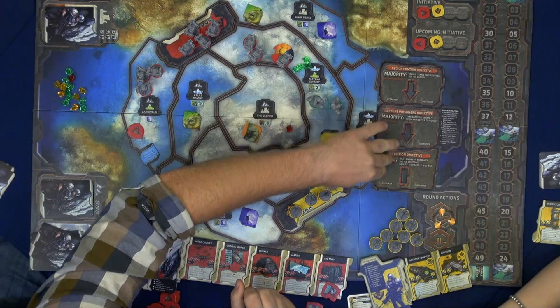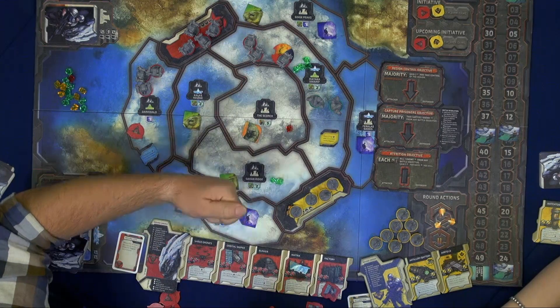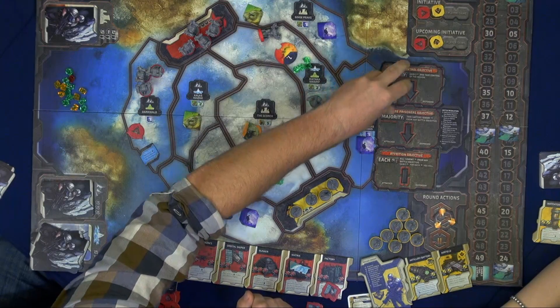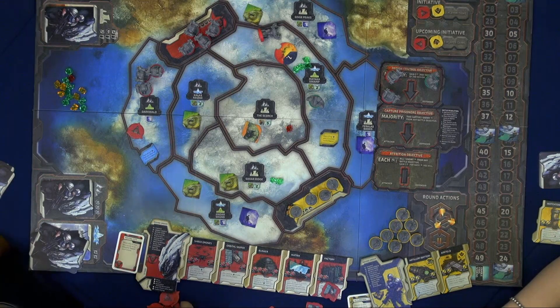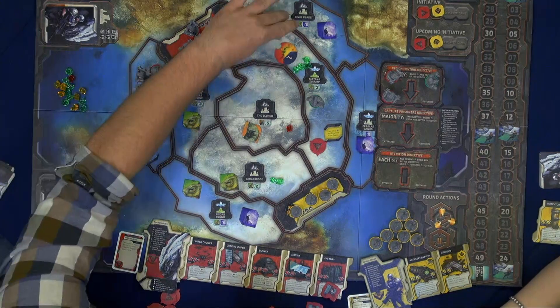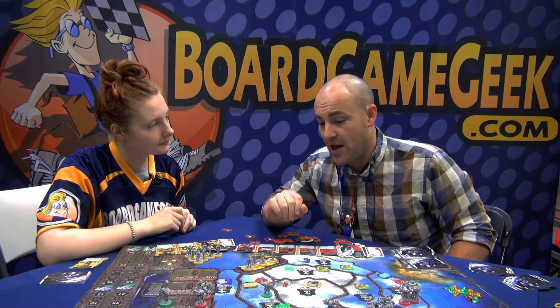What happens is each of these objectives will resolve and give us a bonus for winning that objective. In the top one, if I have the most units versus the opponent — whoever has the majority — they will immediately score two points and take control of the region. This means they'll be able to build structures there in the future, and their opponents must leave the region. Even if you have no units left, they have to leave — we gave our lives to make that happen.